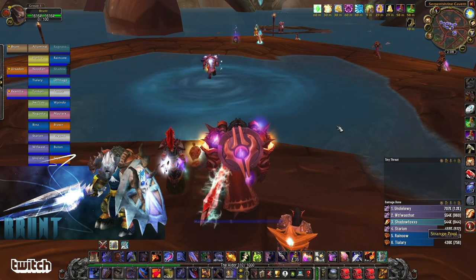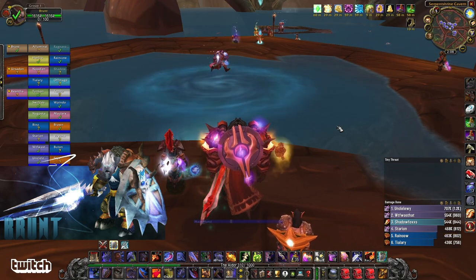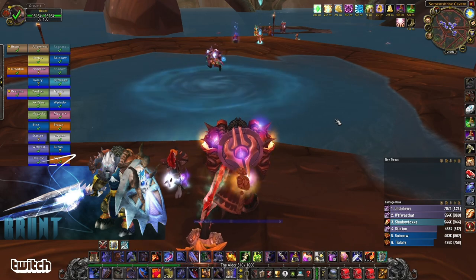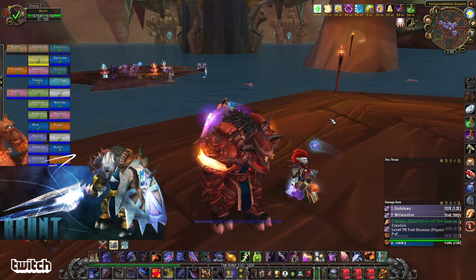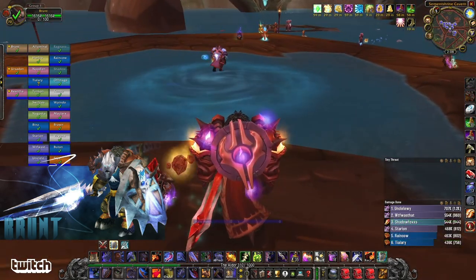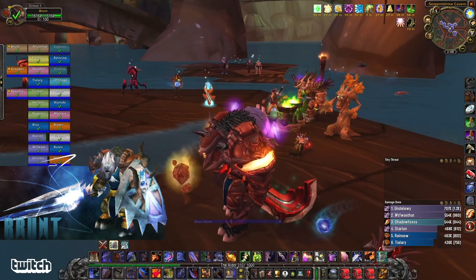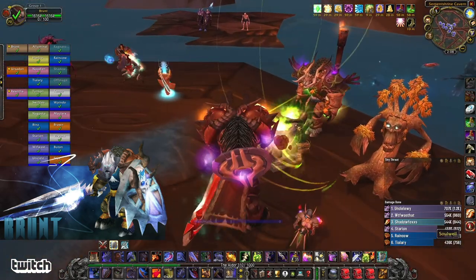For this boss, you have to fish him up to get him, and there's a bunch of mechanics that the whole raid has to do. The boss comes up where that whirlpool is, and people are all spread out on different platforms, because in Phase 2, Naga spawn all over the place, so people need to spread out so that those are spread out and then take them down.